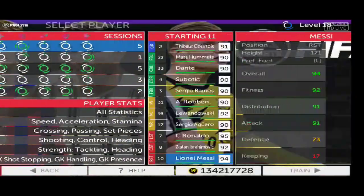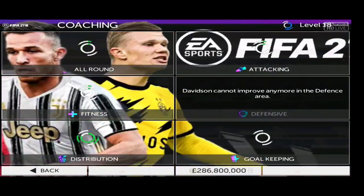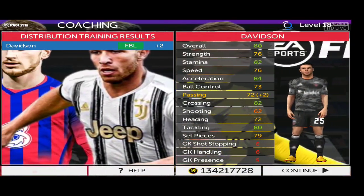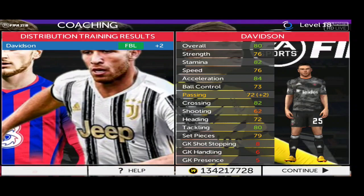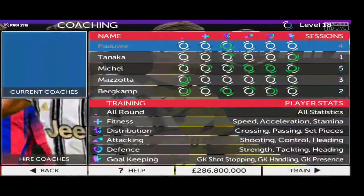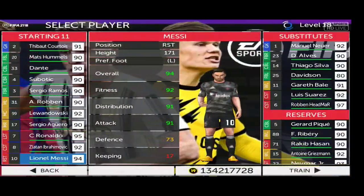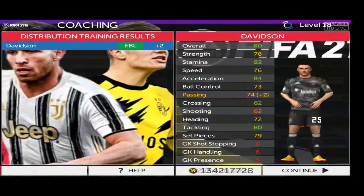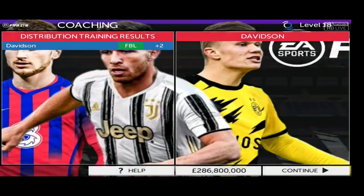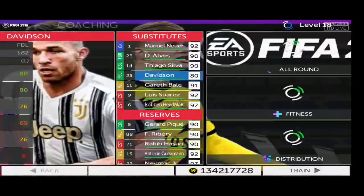Select Individual, then select the player Davidson, and choose an operation. You can train Distribution. We got a plus two — his passing rating was 70, now it's 72. You can continue. Again Individual, select Davidson, Distribution — now he's 74.